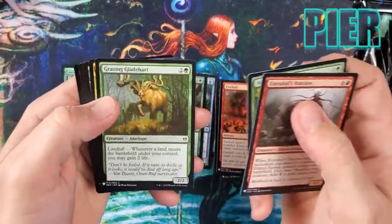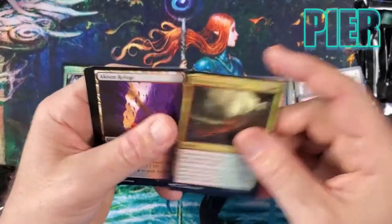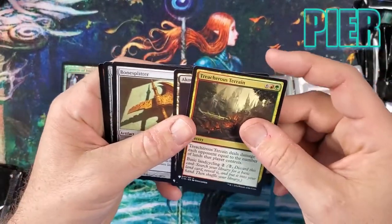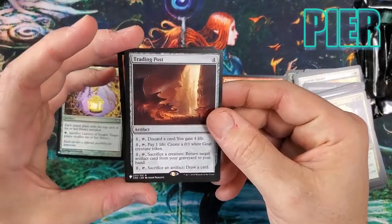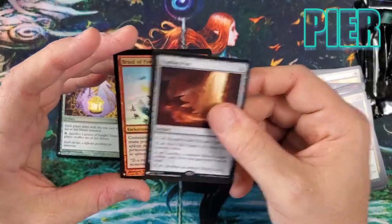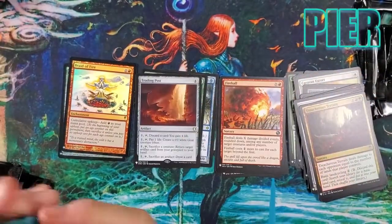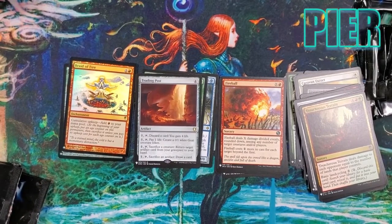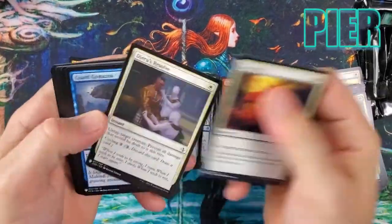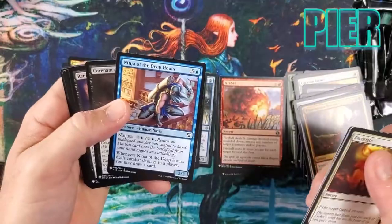Fireball. Treacherous Terrain. Bone Splitter. Trading Post — fun card, you can make Goats. Braid of Fire — nice foil. Nothing too big dollar-wise here, just solid cards. I'm trying to go fast because Dash is in school and doesn't want to miss his class.